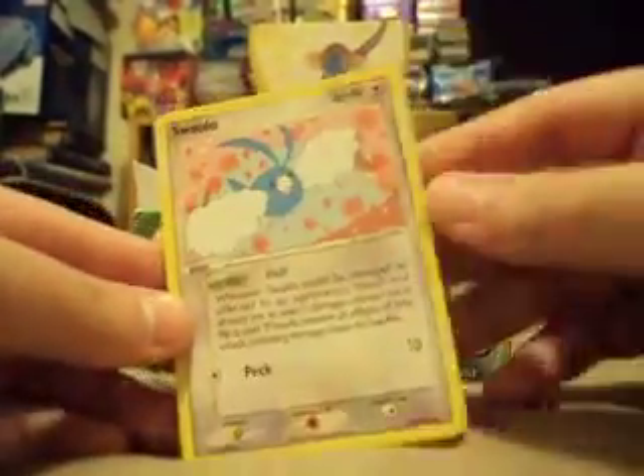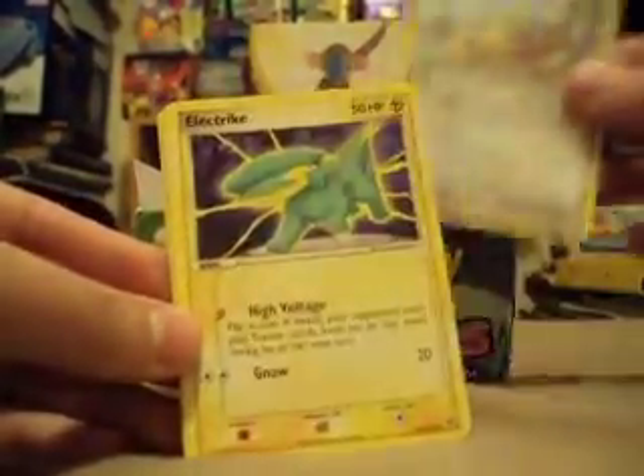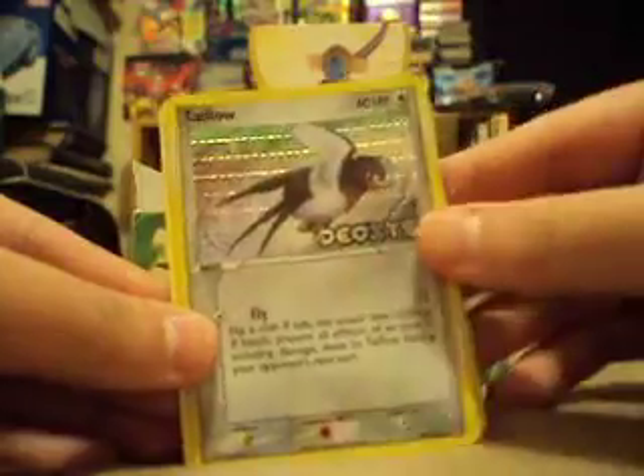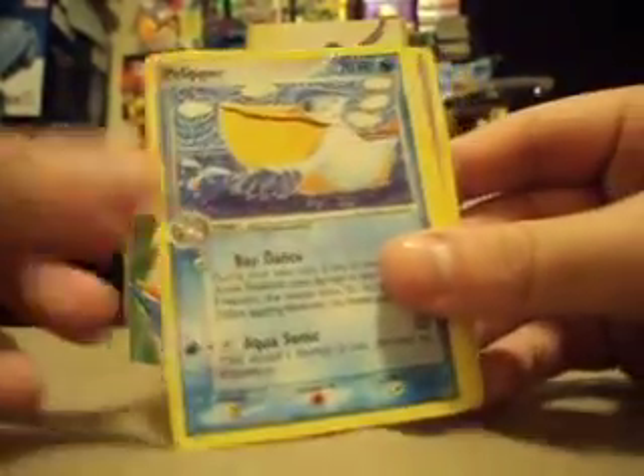We'll start on the right-hand side now. So far six pulls. We have a Spoink, Swablu, Slakoth, Electrike, Slugma, Lombre, Swellow, Taillow Reverse, and a Pelipper Rare.